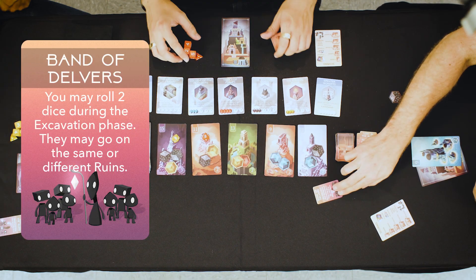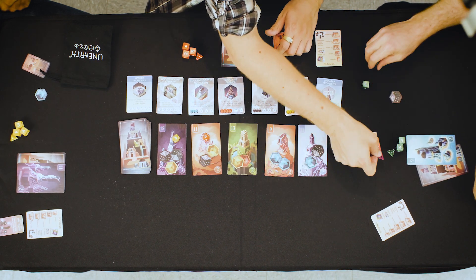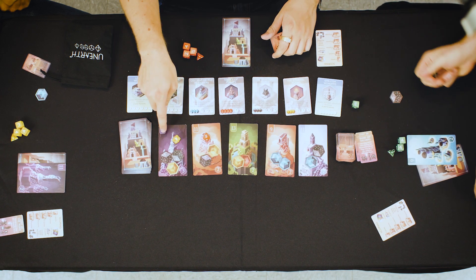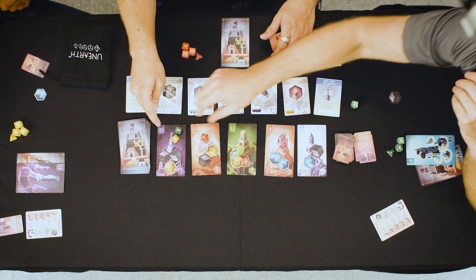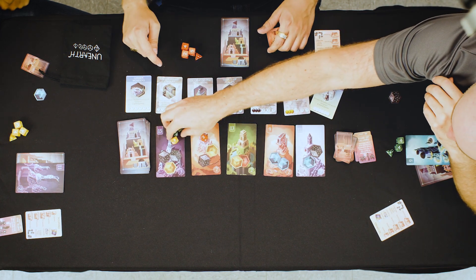I'm actually going to play Band of Delvers. This card lets me roll two dice during the excavation phase, and they can go in the same or different runes. So I'm going to roll my D8 and my D6 — and Johnny, I'm actually going to try to grab that cavern rune. We'll start with the D8 — nice eight, very nice. And then I'm actually just going to close it out with this guy. I'm murdering you guys.